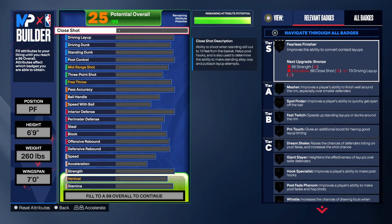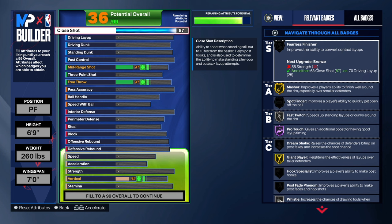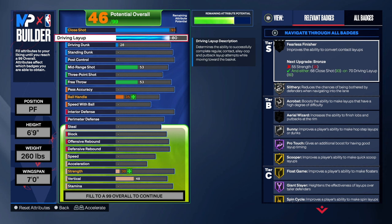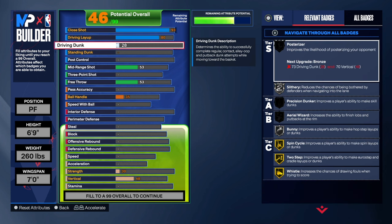He had a 97 on the close shot but I think 93 is still the sweet spot from what I've been seeing. 80 on the driving layup is gonna be really nice — that's gonna give us slithery on silver, which is really good.